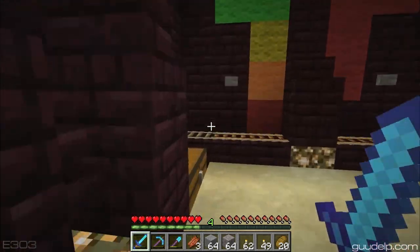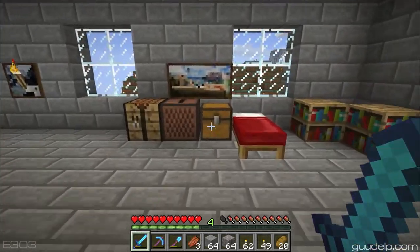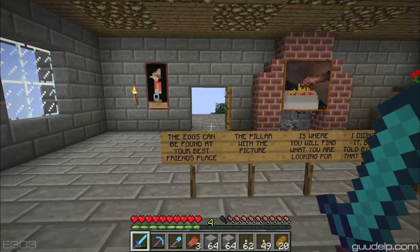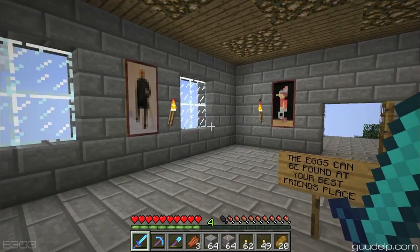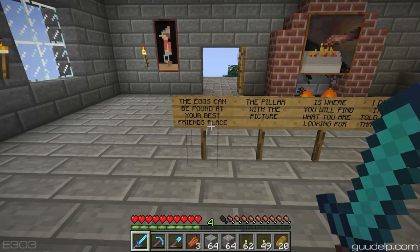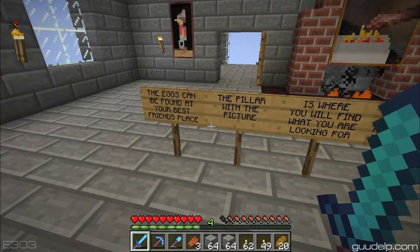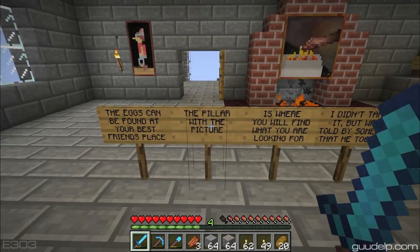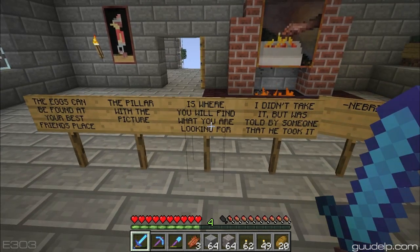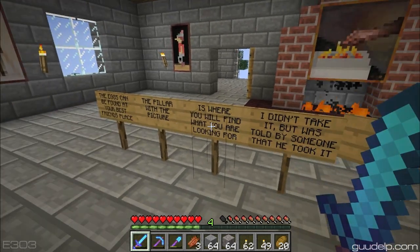So supposedly there's a sign in my house. We shall see. It says 'The eggs — plural, multiple — can be found at your best friend's place.' Does it mean like real life best friend, or is he talking about... well, let's just keep going. 'The pillar with the picture' — if you read these as their own sign it gets kind of weird. It's just like a statement: 'The pillar with the picture is where you will find what you're looking for.'